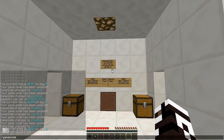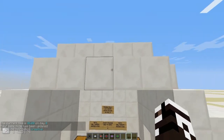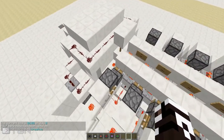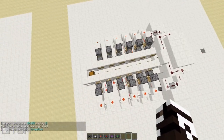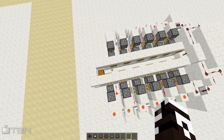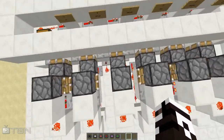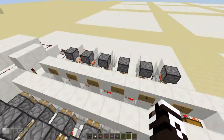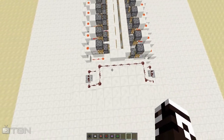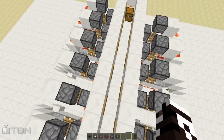Let me go into creative mode just to show you what lies behind all of this. This is the redstone behind all that — it's not too big actually. I think this is probably the most compact way I can do this because it just works out for me, and it's really really small.